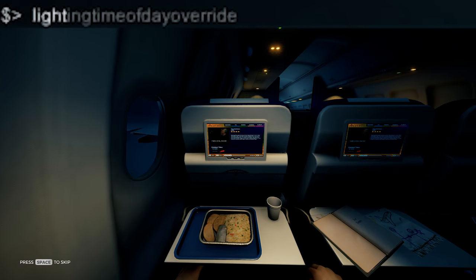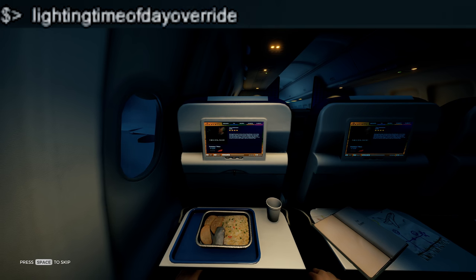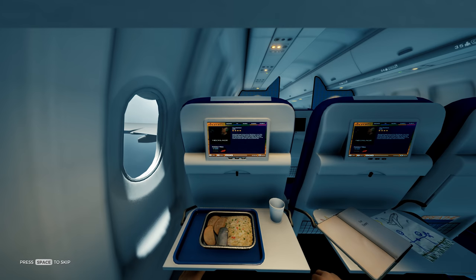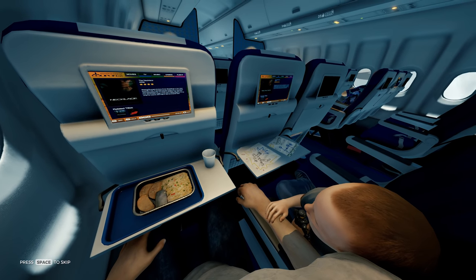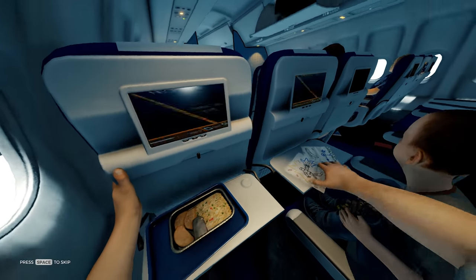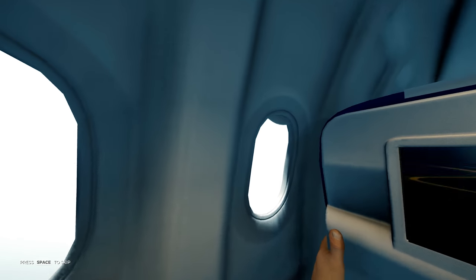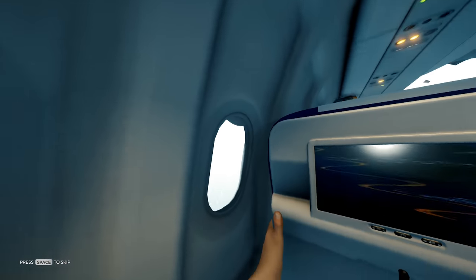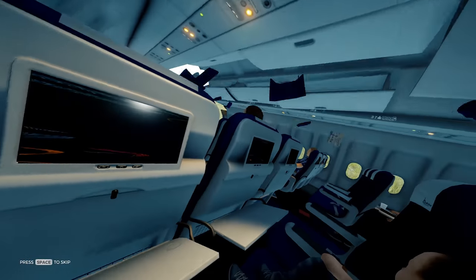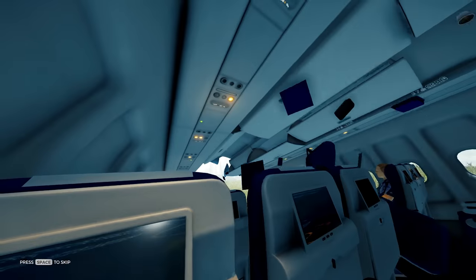This one's called 'lighting time of day override' — it changes the lighting of the day. You press space then type in 'noon' and it's going to change it to day, so I'll be able to witness the plane crash during the daytime. This doesn't change the actual time of day; it will still go to nighttime so you'll get cold and stuff. There will always be daytime until you turn it off. Noon is the best — the sun is directly above you. If you're practising in creative mode this can be a really good one.